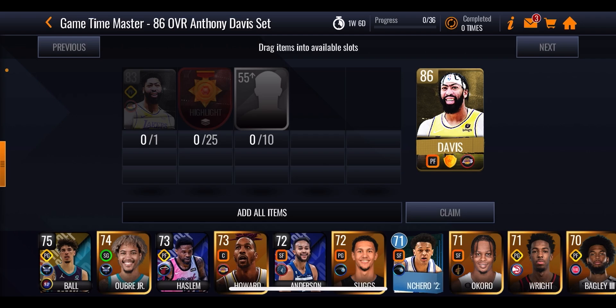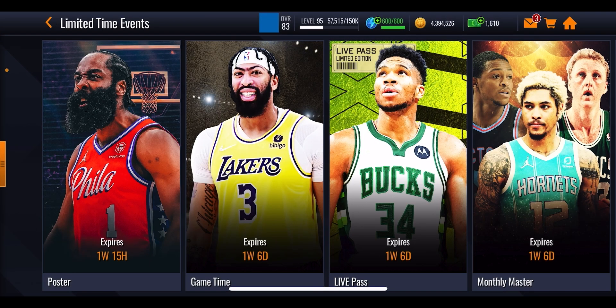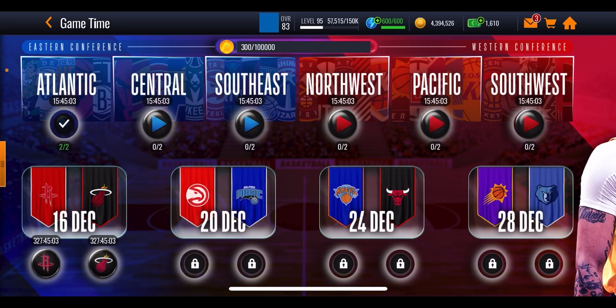To get the 86 overall Anthony Davis you only need to play five events in the limited time event at the bottom, costing 18,000 points, which is 120 NBA cash events worth 2,400 NBA cash over those 14 days. If you want to push for the 88 overall you'll need 100 tokens — but you can only get 84 no money spent, assuming all other events work exactly the same. You have to prepare for the worst with this sort of promo.